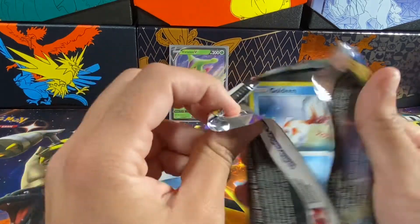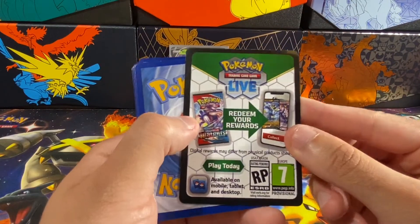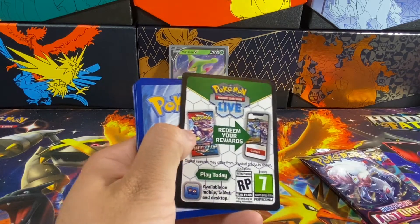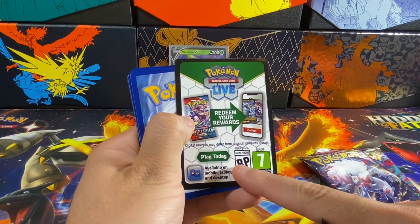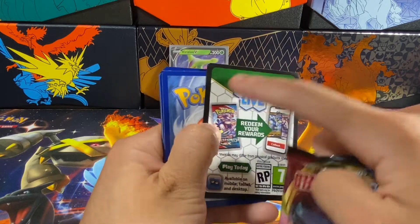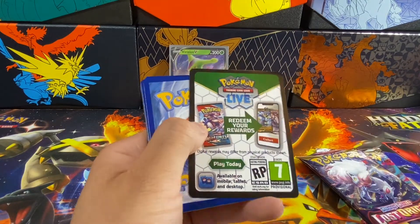Our first card is a Goldeen. Now, call me crazy, but didn't Sword Shield have different code cards? I thought this is a newer code card, and I don't know if this is going to be a holo or not.